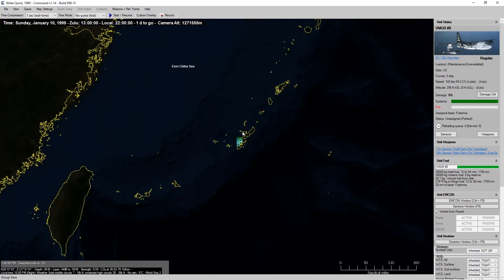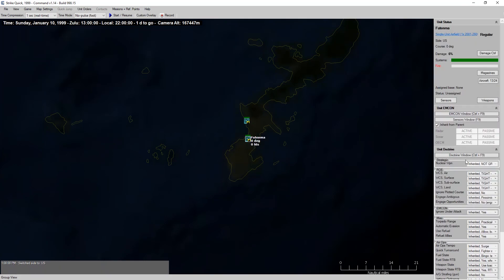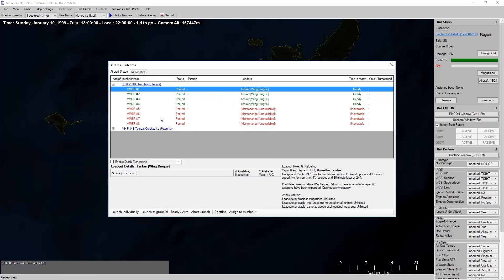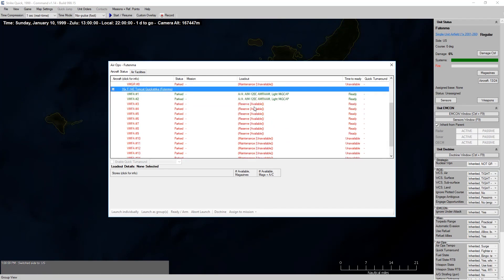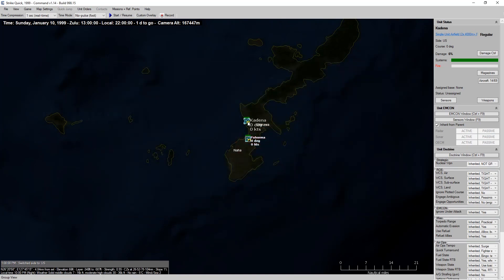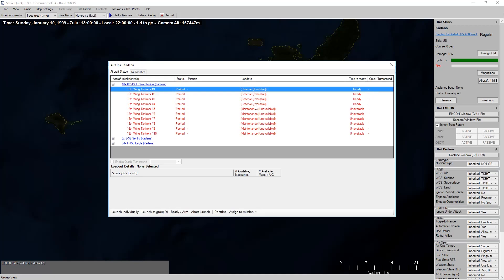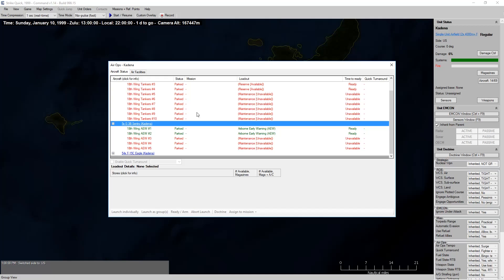I had to select my G-13 profile so I could actually control time from my keyboard. At Futenma, we've got looks like four KC-130Js ready to go right now, four unavailable. And 16 Tomcats with two ready to go and another seven in reserve status. And at Kadena, we've got four KC-135s ready to go, with another six standing on alert or under maintenance, so unavailable.